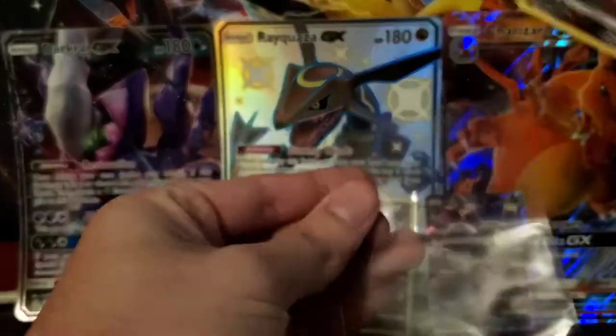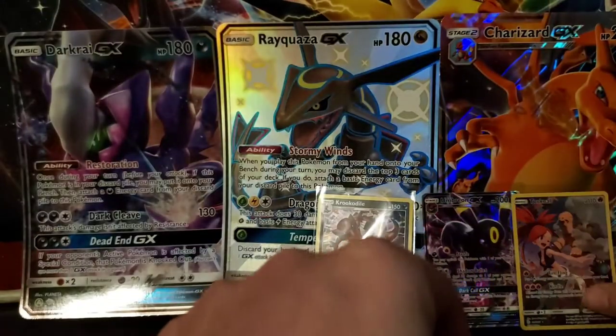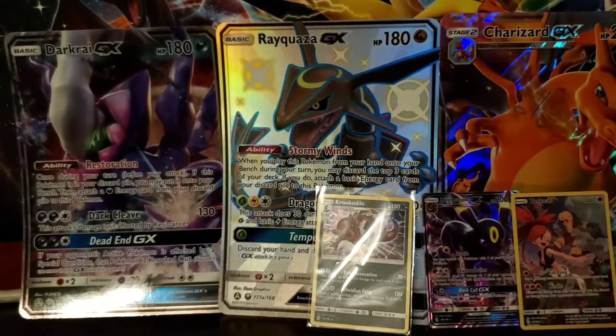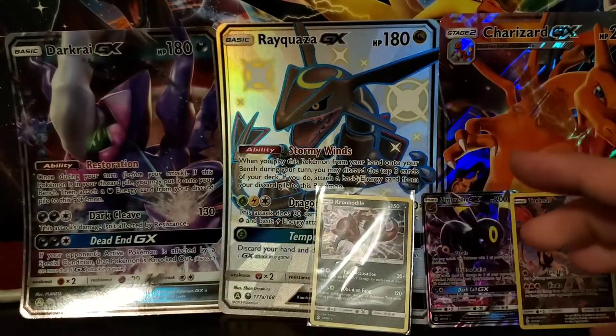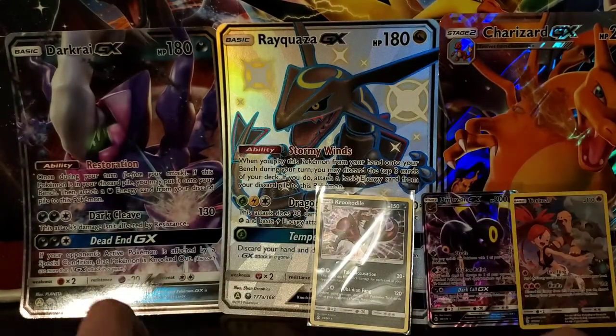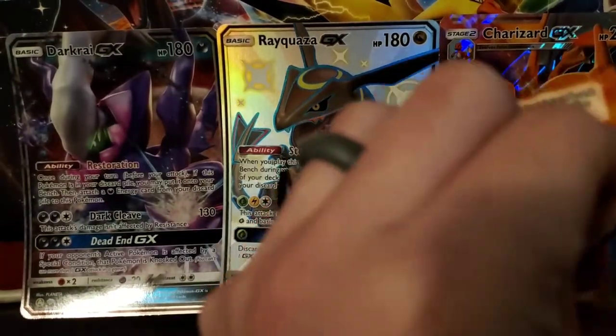We have a Character Card — nice! I knew you could pull it out of there. We have about seven packs to go still.